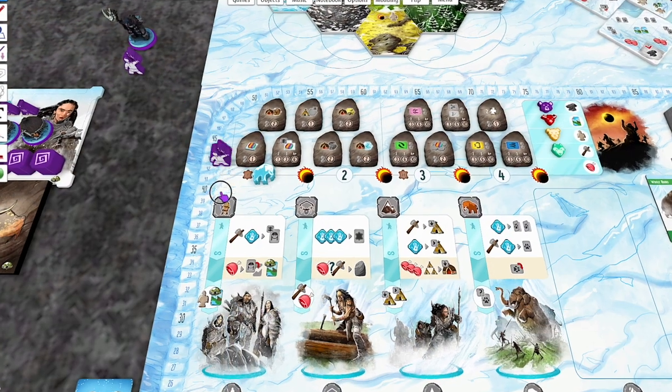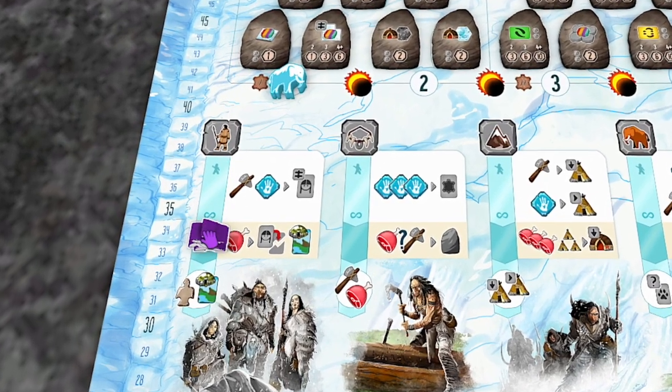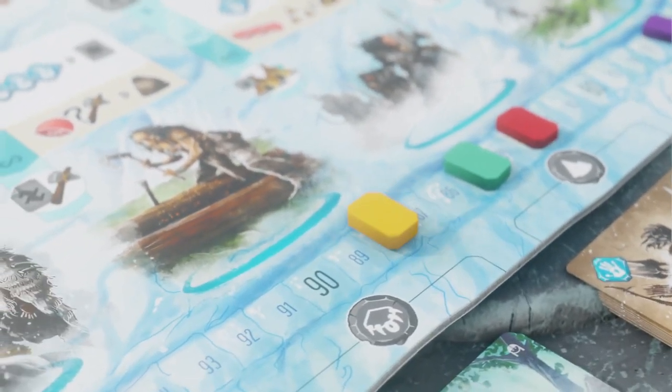On each turn, you'll be placing one of your figures onto an action column. Once all players have placed their third figure, you'll move into an eclipse phase before the end of the round. There are just four rounds in each game, and after some endgame scoring, the player with the most points wins.